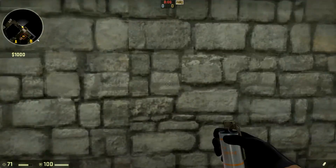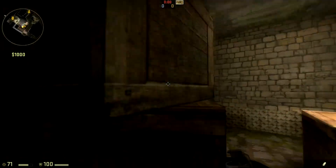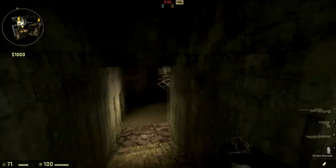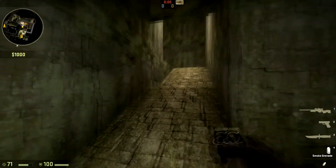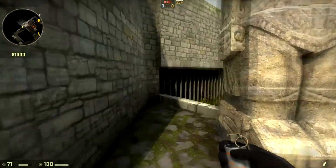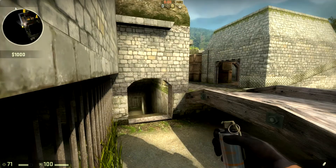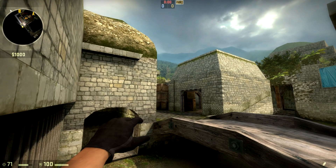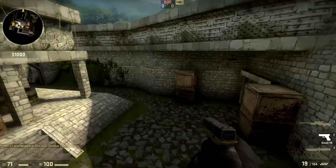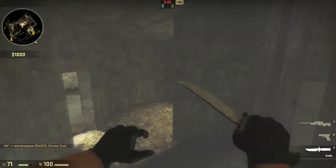The next smoke is going to be another B smoke — it's going to smoke out the plank room right here, which goes down to sewers. It's something you have to worry about because CTs can come through here and kill you from behind. We'll come over here to this curb — this big white thing — go all the way to the back of it, line your crosshair up with these boxes, then jump and release.